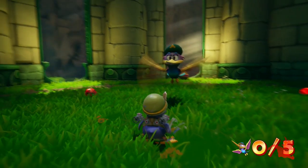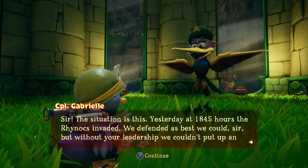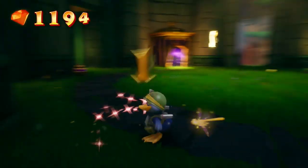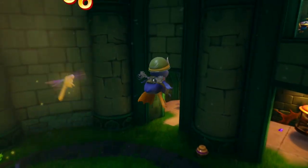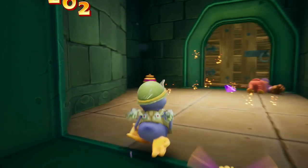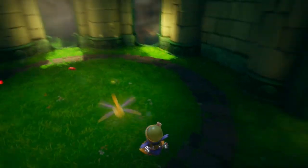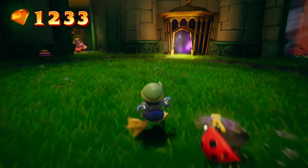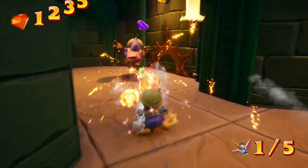Okay guys, here we go. In this mission we're going to have to take back his homeland. We're going to use these rockets. Wow, the abilities are a lot more improved — this is a lot faster than the original PS1. One thing that Toys for Bob did a great job with is they made vast improvements over all the controls in the reignited trilogy.